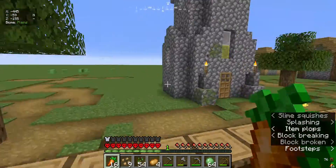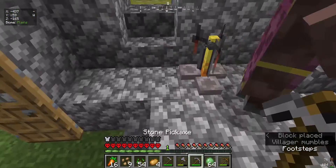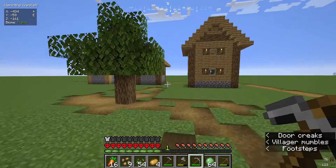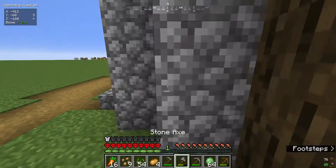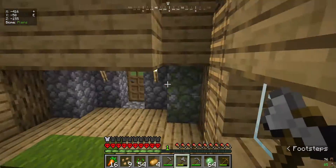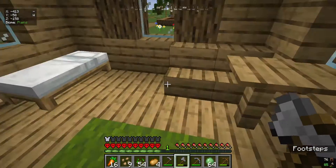So next we have this. I don't know if you can break a brewing stand with a stone pick — okay you can, did not know that. So then we have this tall house. I'm not sure what profession that is but I'm pretty sure it has a chest.